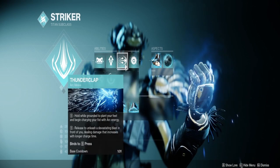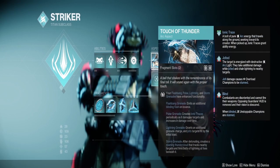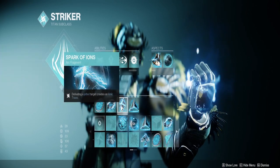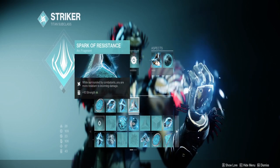Any barrier you want, any movement you want, any punch you want. Pulse Grenade is going to work really well with Armamentarium and Touch of Thunder for those ionic traces. We're going to be able to jolt targets. We'll get more ionic traces with Spark of Ions, jolt with shock, longer durations with Magnitude, and then we'll get 25% damage resistance when we're surrounded.